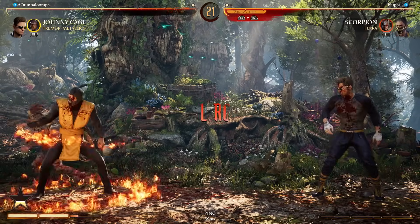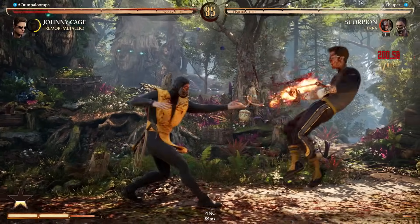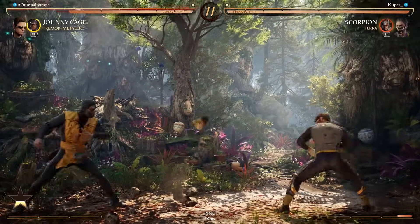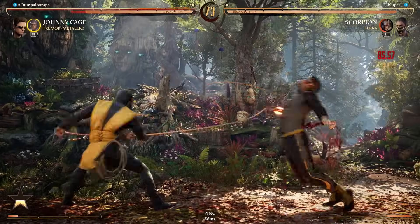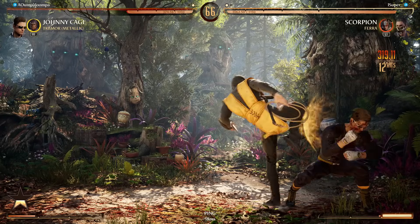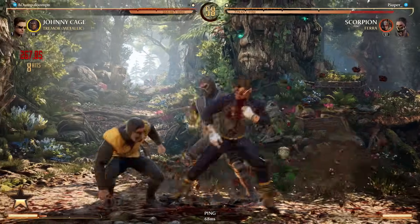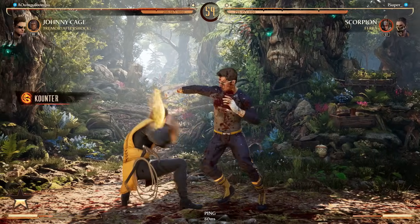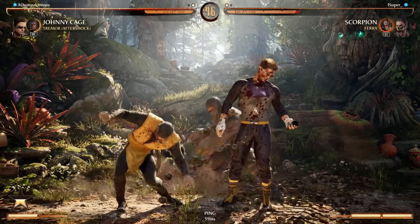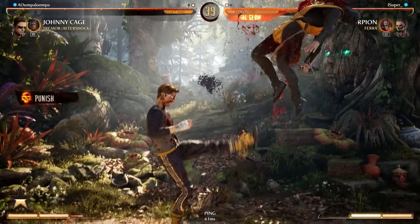Good thing I immediately did stand-one, because he could have micro-ducked that. I'm gonna keep him in the corner. I'm making these reads now — making the correct decisions on when he's gonna press buttons. I flinched. I was blocking the correct way. Why am I trying to press buttons? He got me.